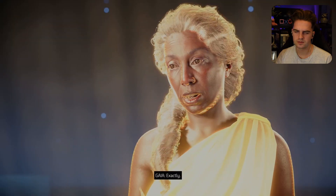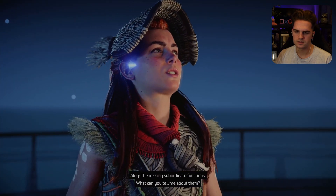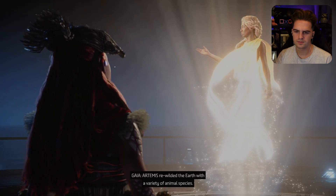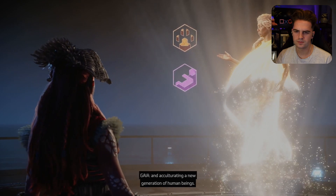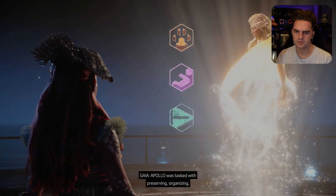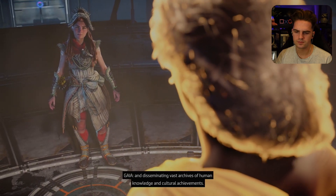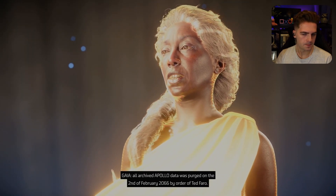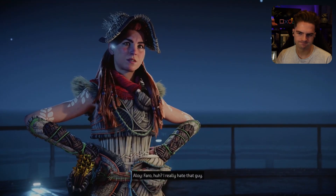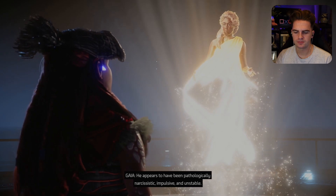Oh, bless their little souls — they need to be whole again. Exactly. The missing subordinate functions — Artemis rewilded the Earth with a variety of animal species. Eleuthia was responsible for gestating, nurturing, and acculturing a new generation of human beings. Apollo was tasked with preserving, organizing, and disseminating vast archives of human knowledge and cultural achievements. Unfortunately, all archived Apollo data was purged on the 2nd of February 2066, by order of Ted Faro. Faro! I really hate that guy. He appears to have been pathologically narcissistic, impulsive, and unstable. We know that too well.